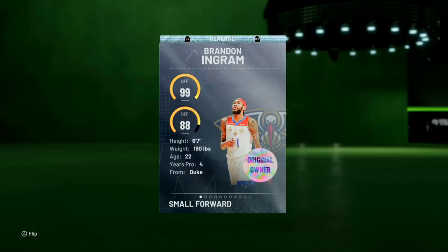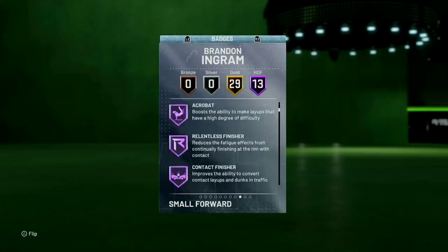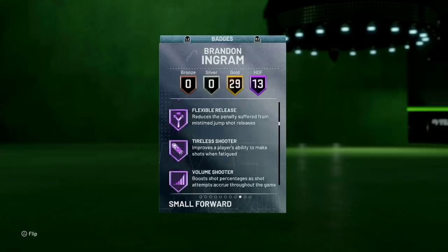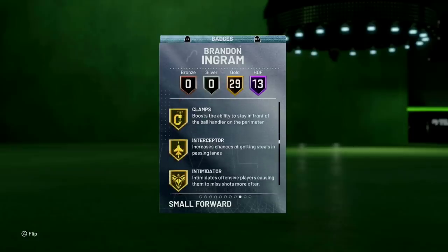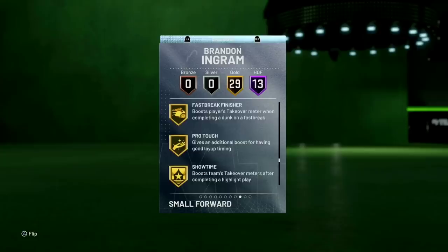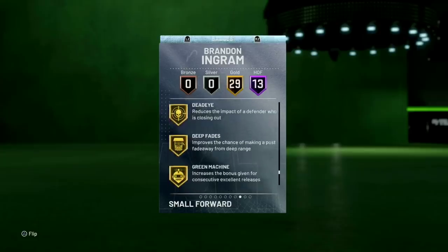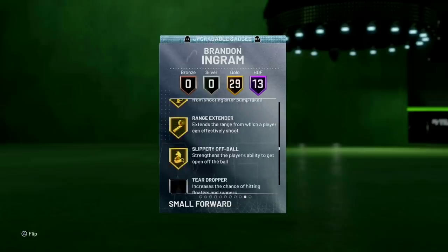He's 6'7", 190. He has got half catch and shoot, half coin specials, half typical shots, half arc, half relentless finisher, half contact finisher, fancy footwork, downhill, quick first step, flexible — all good badges. He's also got gold clamps, gold interceptor, gold intimidator, gold trapper, gold cross-key scorer, gold fast break finisher, gold showtime, gold stop and go, gold deny, gold deep fades, gold green machine, gold on-ball steals, hotshot, and range extender.